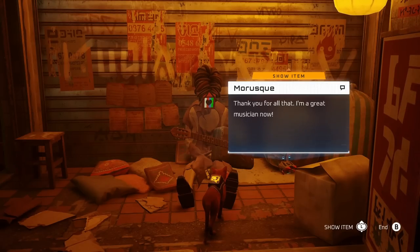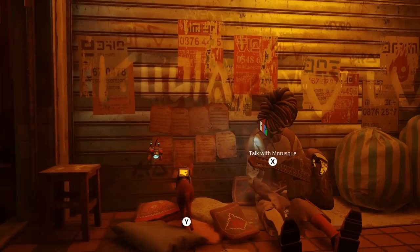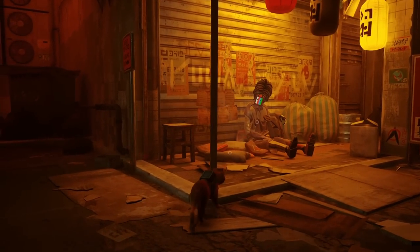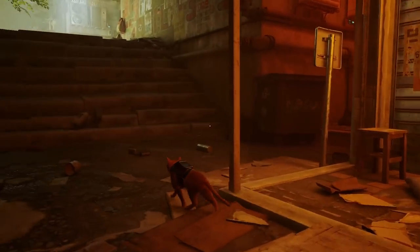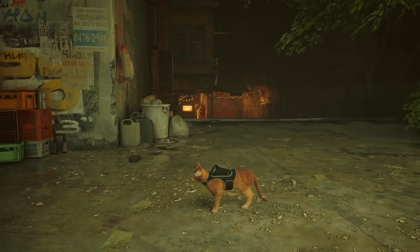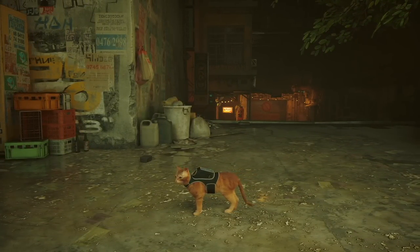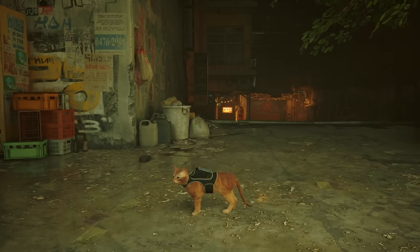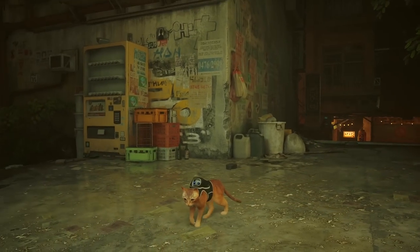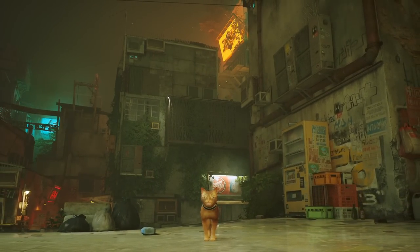After you're done, he just says 'Thank you for all that, I'm a great musician now.' I don't think there's any way to get him to play the songs again, so definitely lay down and enjoy them if you're enjoying the song - this is your only chance to hear them unless you start a new game. Also, that badge is actually on the cat - you can barely see it, but it's right there on the side of his little backpack. You can see the little music note. That is the reward on top of the achievement, and that is how to get all eight music sheets and where to turn them in in Stray.